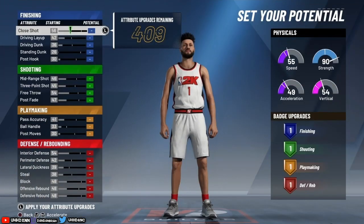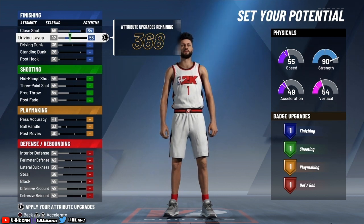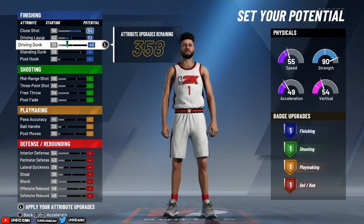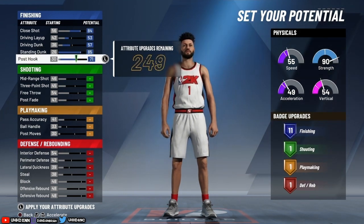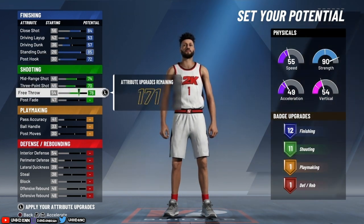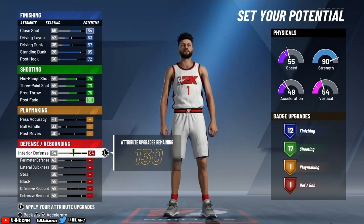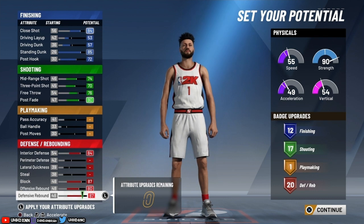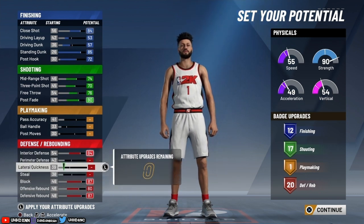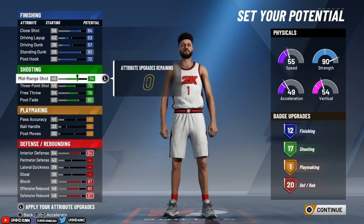For the potential: put close shot all the way up. Driving layup I put to around 53. Driving dunk 57. Standing dunk I maxed out. Post hook I took down one. Shooting everything max except free throw — take the free throw down twice. Post fade max it out. For playmaking, put nothing — it's garbage. Interior defense you need, but perimeter defense not really since you're not guarding guards. Block all the way up. You'll have 12 finishing, 17 shooting, and 20 defending — a really good build.